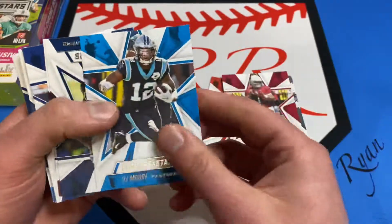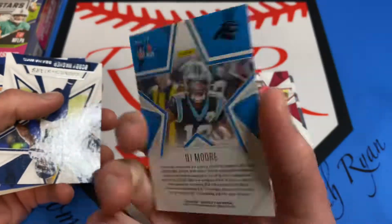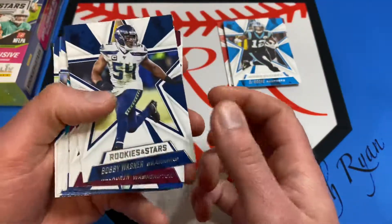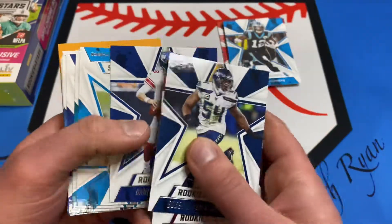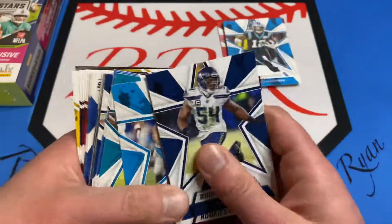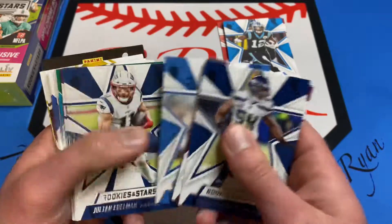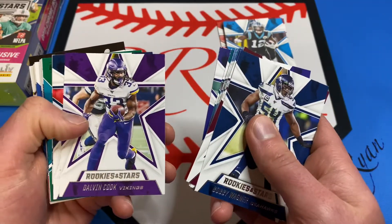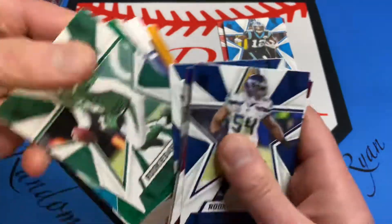Khalil Mac - if you haven't seen this before, it's pretty standard base design. There's the back. Rookies and Stars I believe is more of a cheaper product, but I think it looks pretty cool. The rookies, if you can get them in the different variations like there's a Rookie Rush, and if you can get a chrome rookie those look pretty sweet too. Dalvin Cook - looks like we're coming up on our green here.